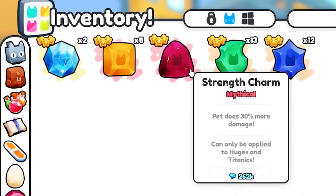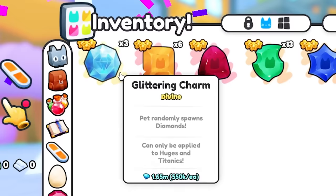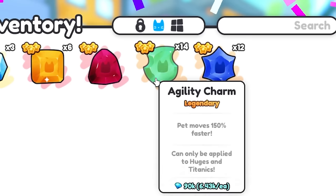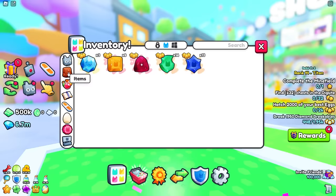We got another coins charm. We got another glittering charm — these are worth half a million gems each! Let's keep grinding. We got an agility, so I wasn't lucky. We're really looking for a royalty charm — we just got a bonus charm. We really want a royalty charm — they're worth like 2 million.